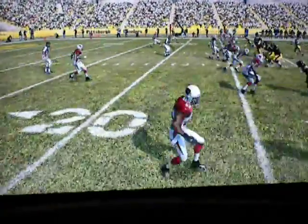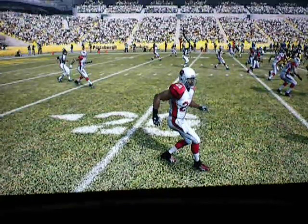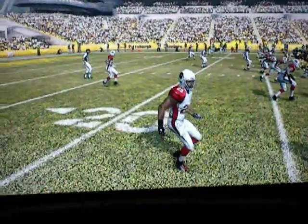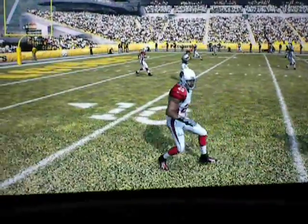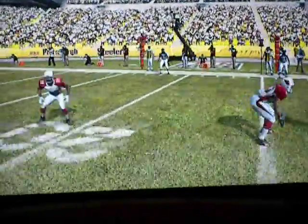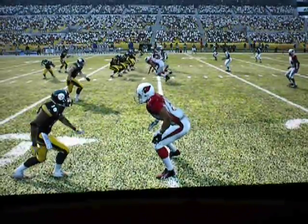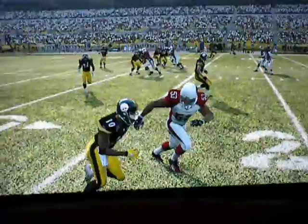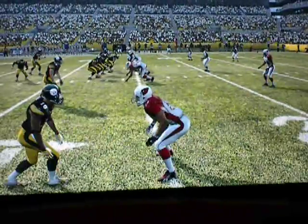I think there were some other examples on the other side here. Notice how all of the defenders are backpedaling — they're all playing their zone coverage. Look at the speed difference here: Santonio Holmes against Clark Hagan. Santonio is going to win that battle every time. He tries to jam, a little bit of jostling there, and he's staying with him the best he can. That is what's supposed to happen when you put Santonio Holmes against a linebacker in coverage.